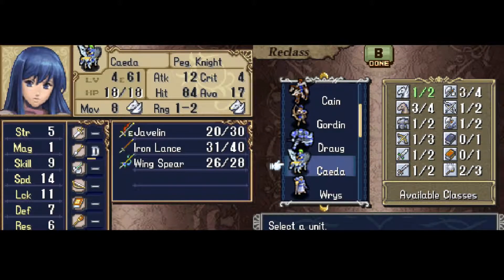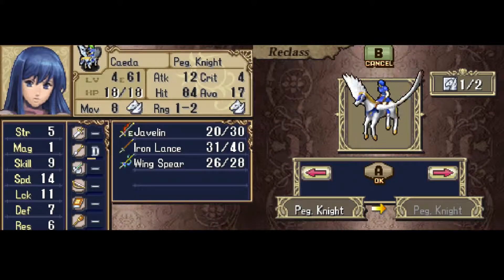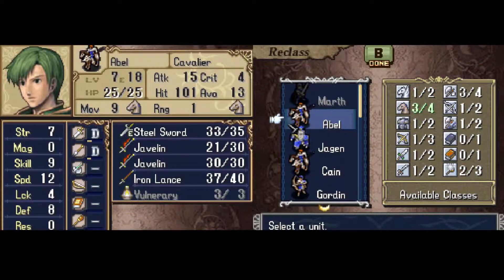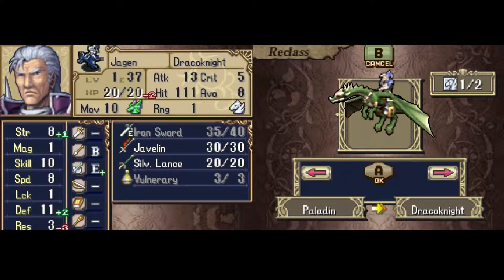One exception to the reclass rules comes when women, or men in a Set A class, promote. Women can't be cavaliers, but when they promote, they have the option to reclass into Paladin, the promoted class for cavaliers. Men can't be Pegasus Knights, but men in the promoted Set A class can reclass to Draco Knight, the normal promotion for Pegasus Knights.